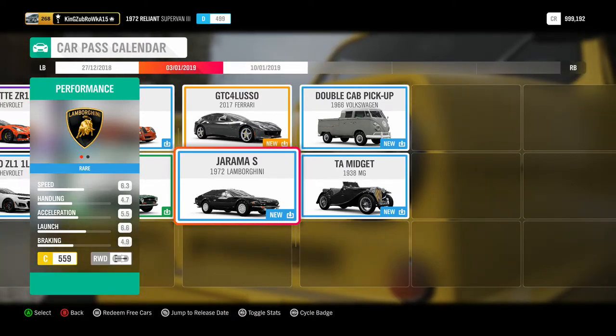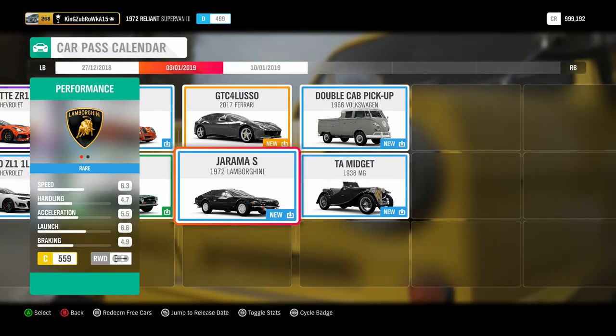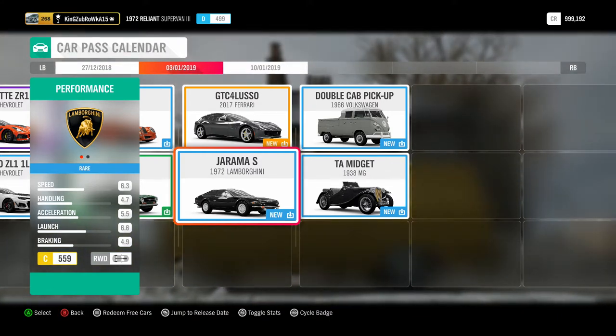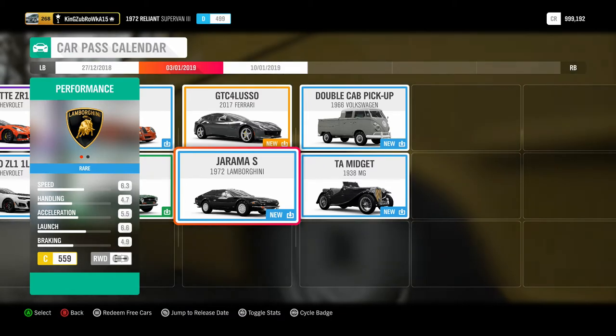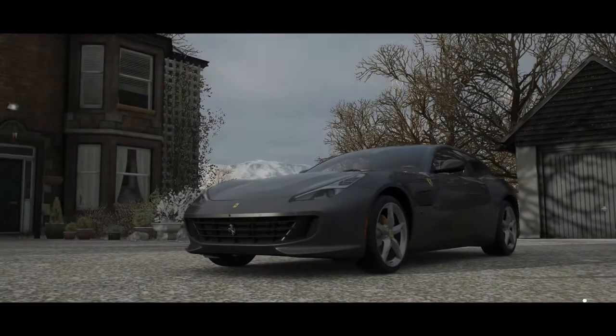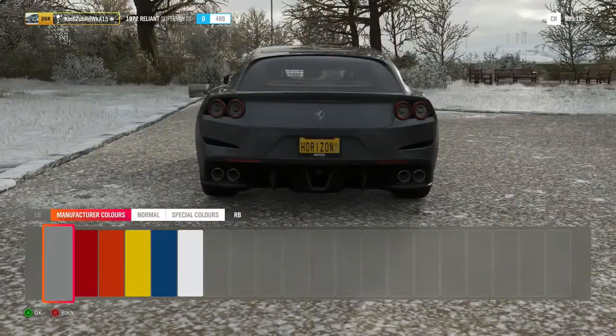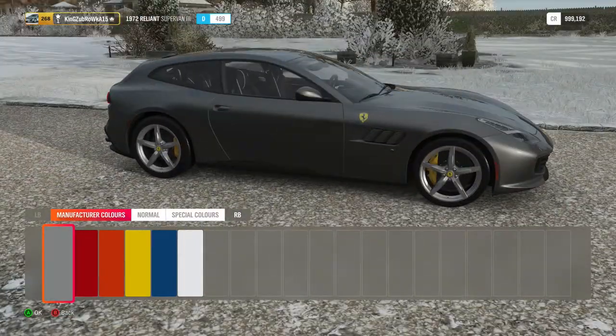This week we received the 2017 Ferrari GTC4 Lusso, which is the replacement of the Ferrari FF. Additionally, we've got the 1972 Lamborghini Jama S, which looks like a good-looking car. Let's test out the Ferrari first. It's in quite a good colour already. It does look like a face-lifted FF, a bit like an 812 Superfast estate.